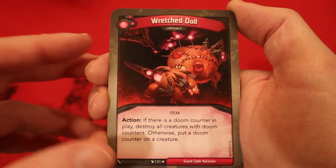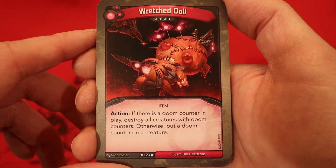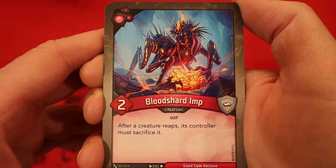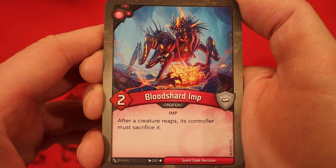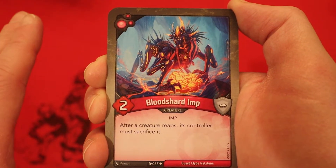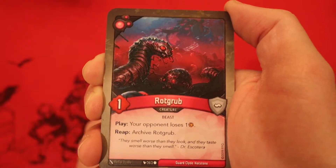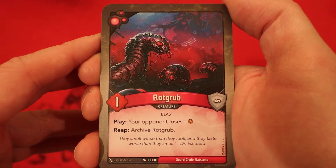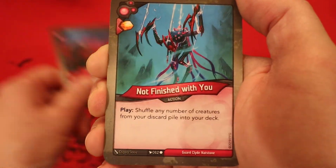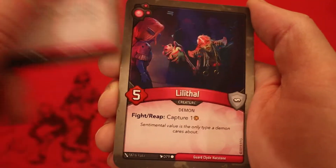And now we're on to Dis. Wretched Doll makes a return — it's an artifact action. If there is a Doom Counter in play, destroy all creatures with Doom Counters; otherwise, put a Doom Counter on a creature. Blood Shard Imp, two power — after a creature reaps, its controller must sacrifice it. If this deck is going to play the way I think it will, we're going to be controlling our opponent's board mainly with our creatures, so I don't know if we actually play this. Rot Grub, one power — play, your opponent loses one amber; reap, archive it so it can be used again. And another one of those. Not Finished With You — amber whenever you play it, shuffle any number of creatures from your discard pile into your deck.